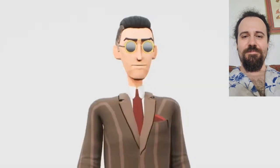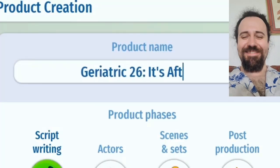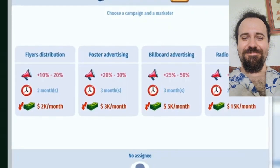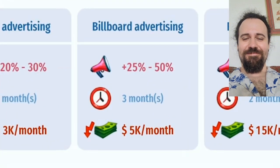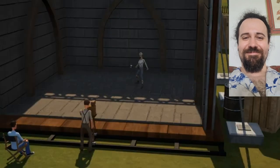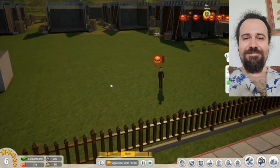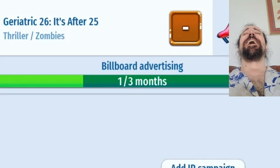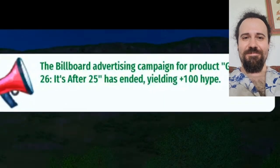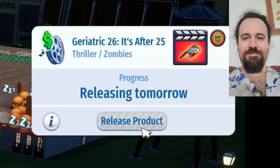I created and hired a character named Crying Inside — that's how you know he works in marketing. The next step is we get a movie in production and head over to the marketing button. Looking at the different campaigns, we're going to do billboard advertising because it has the widest range of plus 25 to 50%. Create campaign. Now while this movie is off being filmed, Crying Inside is just wandering around like everybody else, but it says he's doing stuff. The billboard advertising campaign concluded and added plus 100 hype. Well, I don't really know what that means, but we'll see if it mattered when it releases.